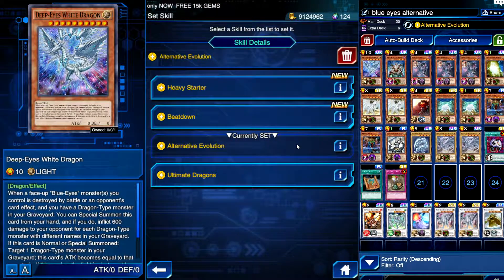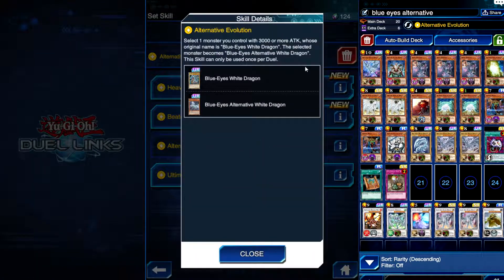We have Alternative Evolution, which is the skill that we're going to take — a skill that is basically another meta-defining skill for Blue Eyes. It's another skill that kind of buffs Blue Eyes up a little bit more, trickling in support for Blue Eyes. What this skill does is: one monster with 3,000 or more attack whose original name is Blue Eyes White Dragon becomes Blue Eyes Alternative White Dragon. This skill is once per duel.